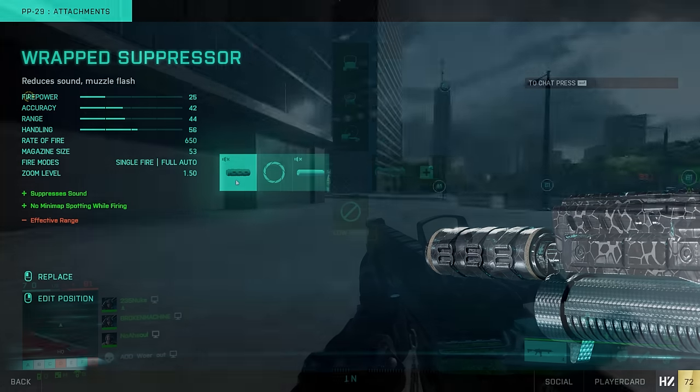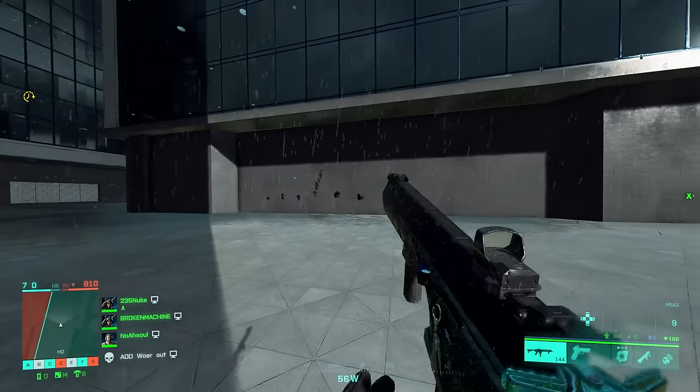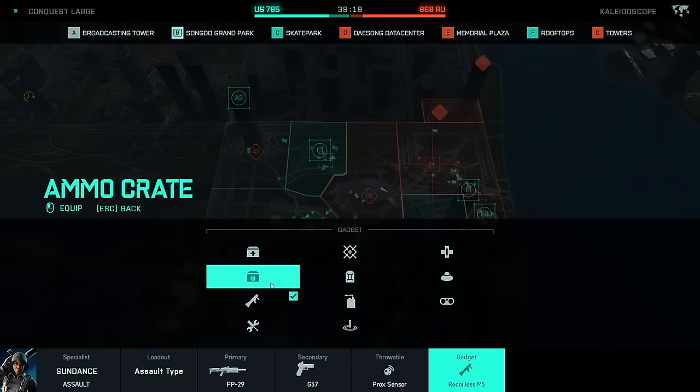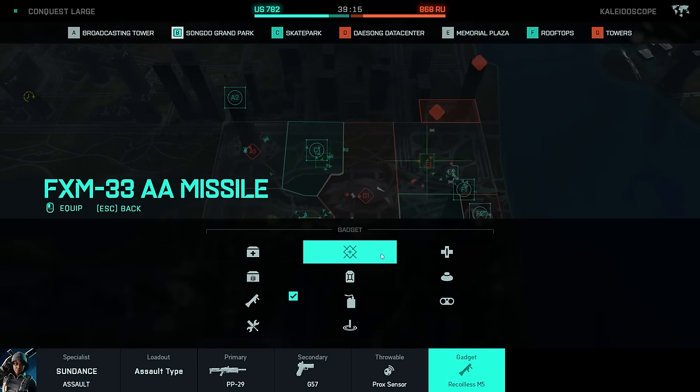Change it up in-game using the plus menu. When it comes to gadgets, definitely recommend ammo or health crates. Other options can be great depending on the situation, but you can never go wrong with extra ammo or health.